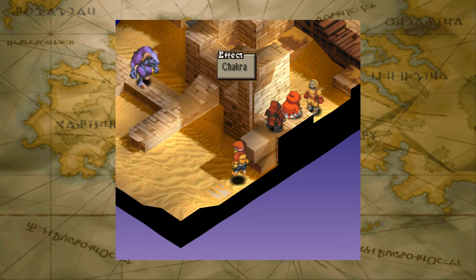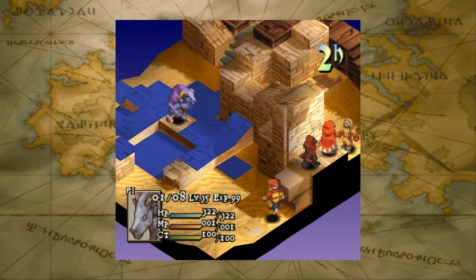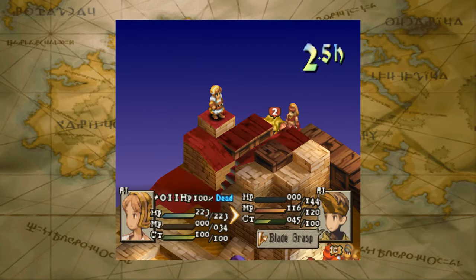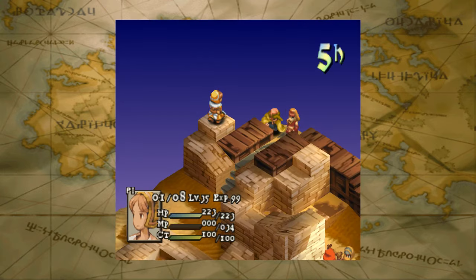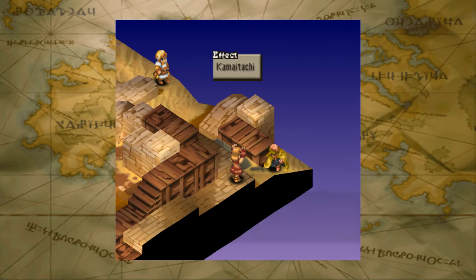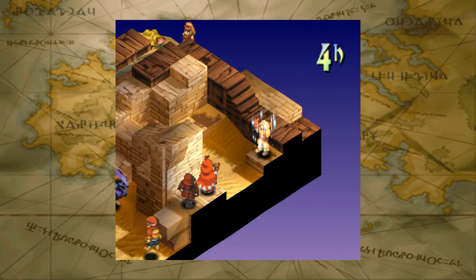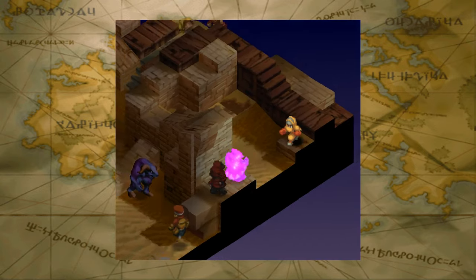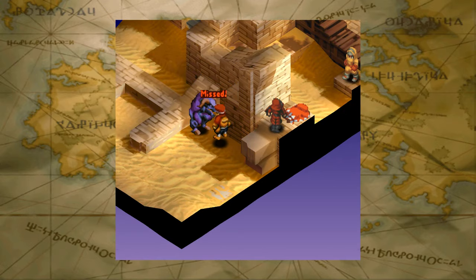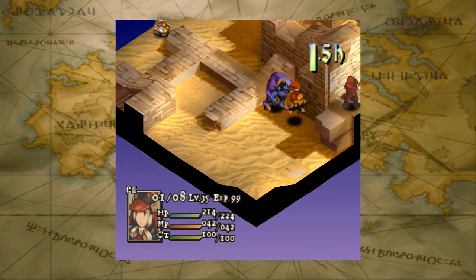Chakra — yes, nice double heal right there and she's got all that HP back. Even if she gets hit by Earth Slash she'll still survive. She's standing still — I'm not sure if the Earth Slash will kill him off. It's a 2v2 over here and a 2v1 over there. Wow, the Earth Slash should have finished him off. Kind of stupid of the Chemist to do that — and he's just powering up.